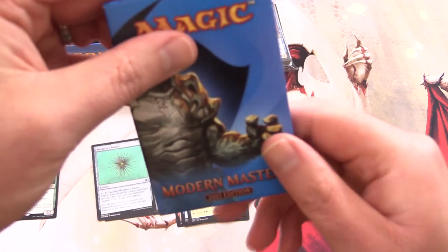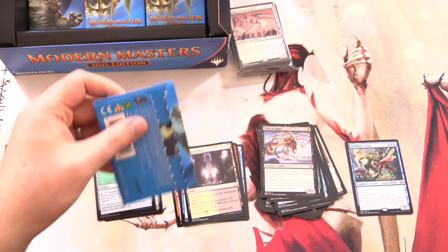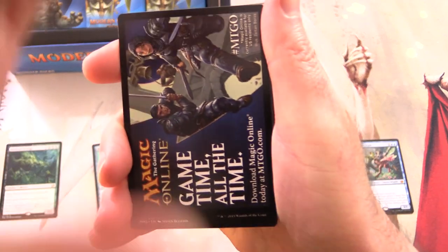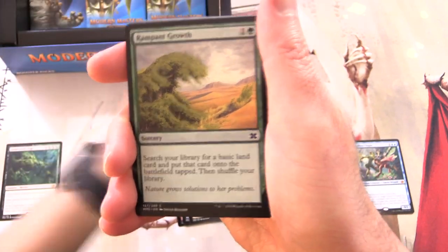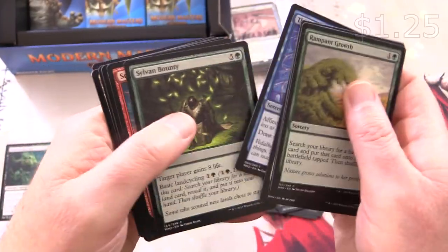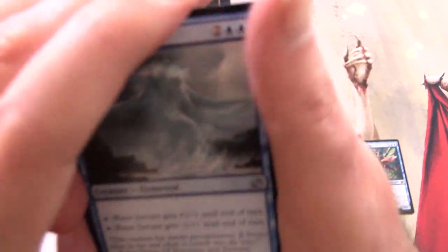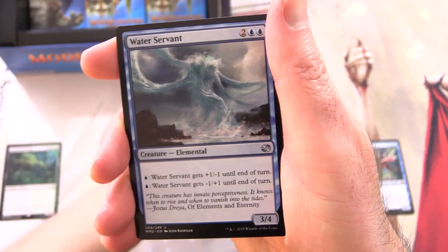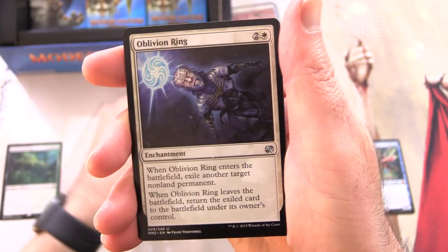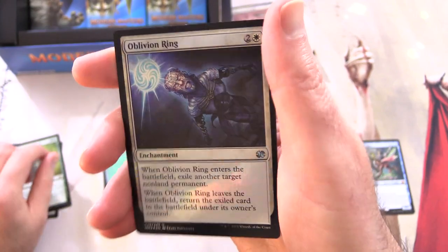Moving on, we'll do one for the channel. See if I can figure out how to open these - there's no other method as far as I'm aware. We've got a Wolf Token. Thoughtcast - another decent pull. I'll be popping up the value - Wayfarer's Bauble. We'll do a box value right at the end of the video to see how well I did; I paid about 300-something for this box. Uncommons: Water Servant, Eldrazi Temple, Oblivion Ring, and Overwhelming Stampede is the rare. Foil Oblivion Ring!